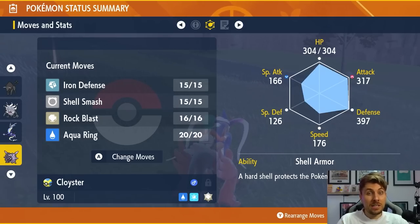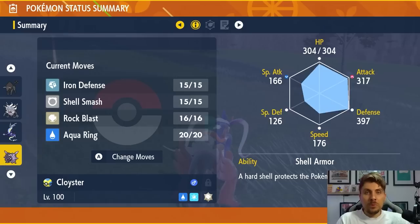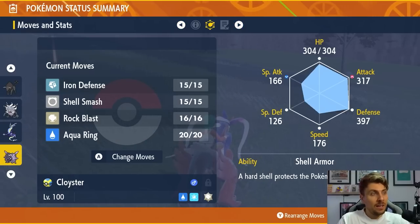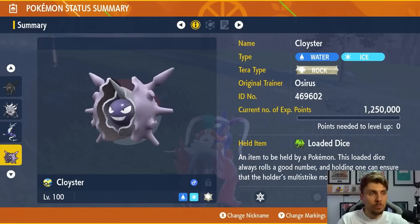Turn one, go for Aqua Ring to set up some recovery for the rest of the Tera Raid. Then use Iron Defense up to three times, then Shell Smash up to three times, and then just smash Rock Blast. Rock Blast is a multi-hit attack, and with Loaded Dice you get the best opportunity for it hitting five times. Once the shield is broken on the Samurott, you'll have an easy time clearing this one out. Cloyster is a very good option.